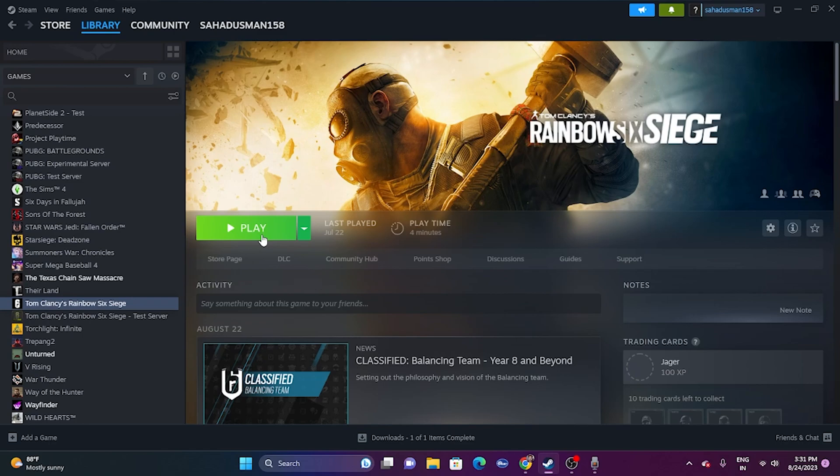The next fix is to launch the game and immediately press Alt+Tab on the keyboard. Click the Play button and at the same moment press Alt+Tab. This trick worked for many users, so you can try this out as well.